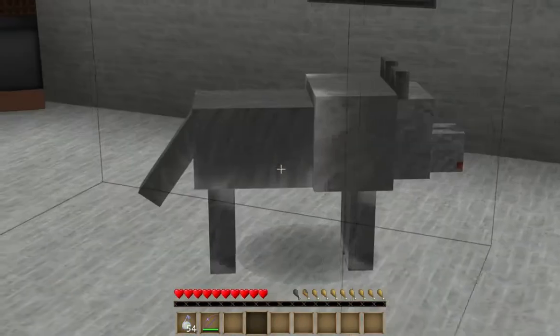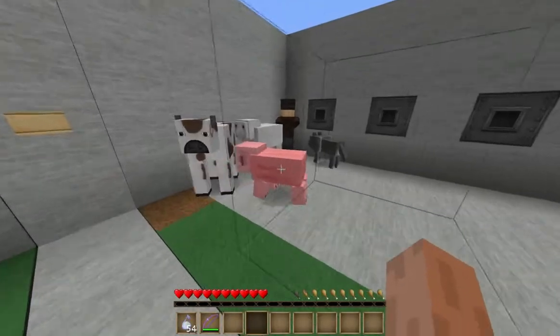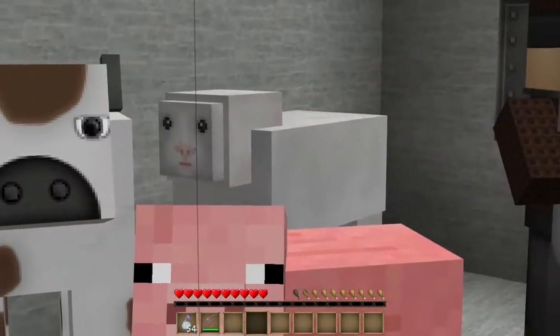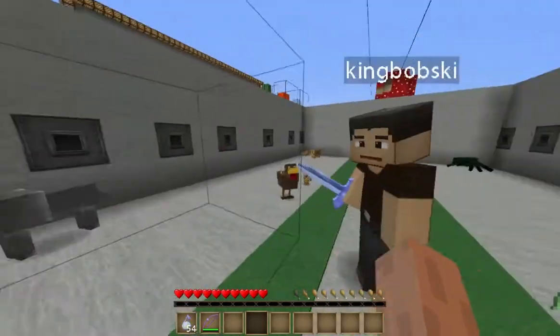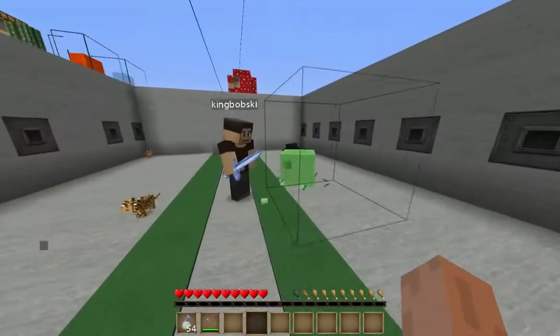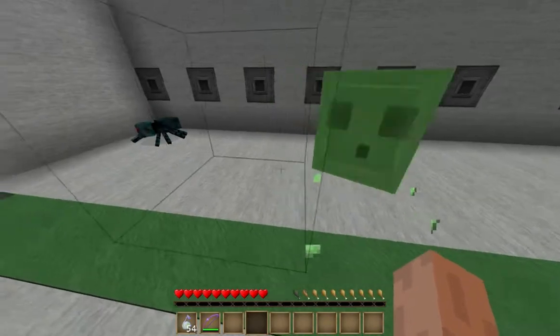There's two baby ocelots for some reason — I don't know why, there's only one cat. There's the wolf that attacked everything last time. Chicken hasn't changed. Cow looks amazing. Villager's trapped in the corner. There's the sheep. I think that's all the mobs. There's a slime — it has changed, just a bit more HD.